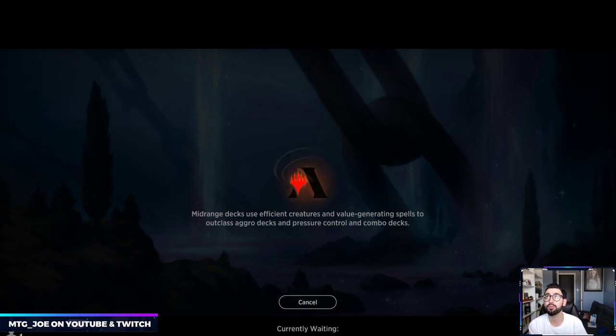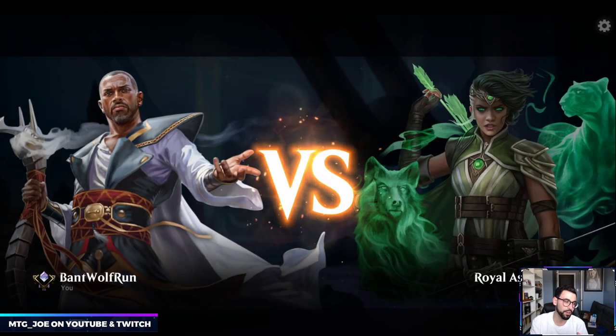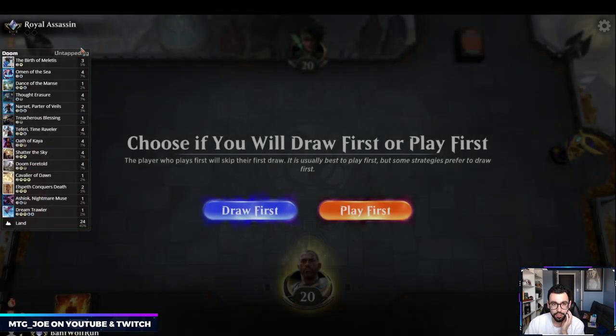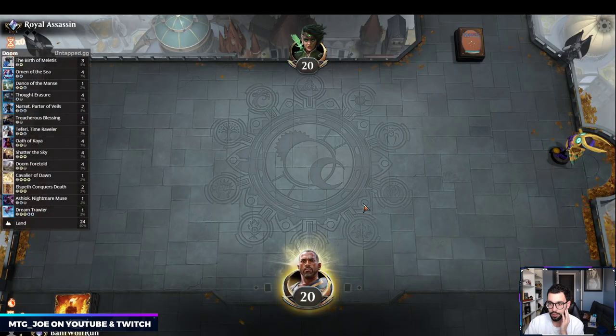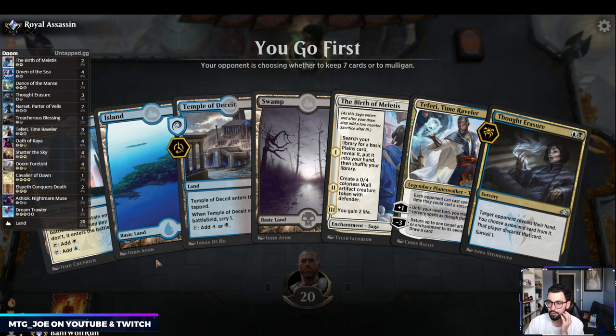They went for the Hasty Knight into Yara into Grey Merchant — exact lethal — which was a tad annoying, but that's not usually the match I want to lose to. One thing I'm testing out, let me know how it looks: with the overlay from Untapped GG, I can pull up the decklist here. It also gives you an indication of cards in hand, stuff like that.